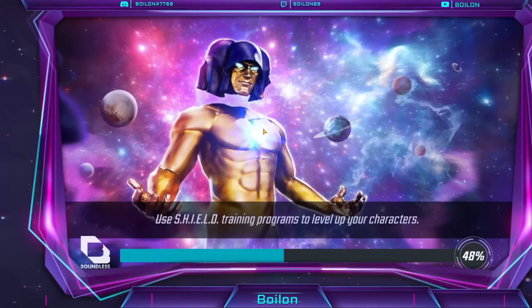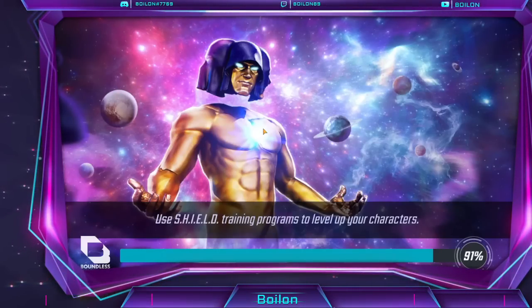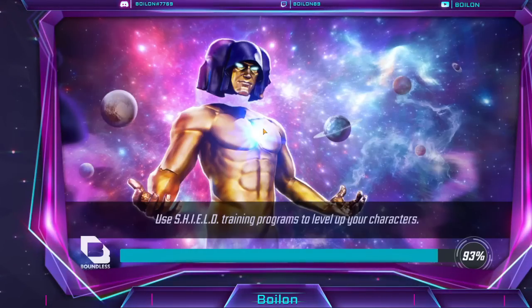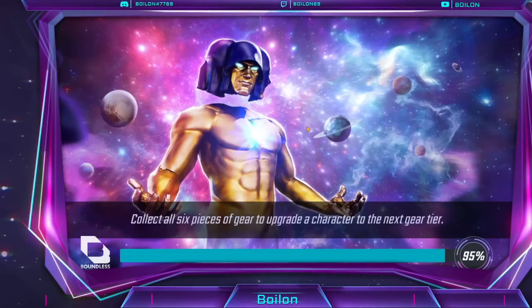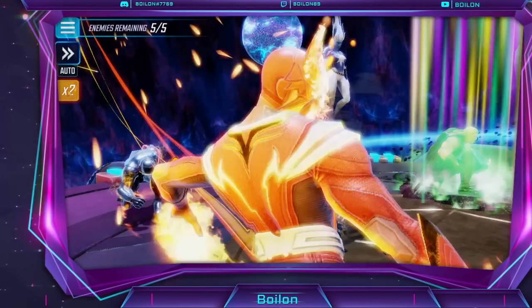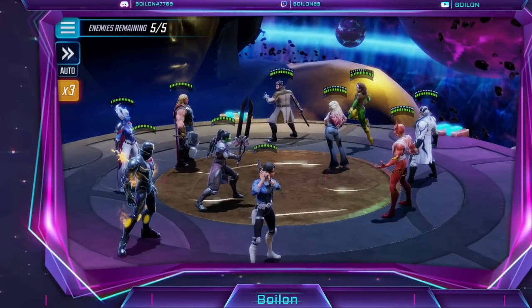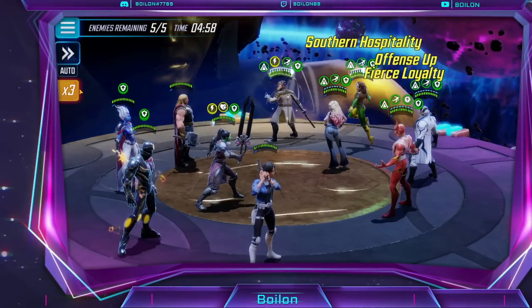She will taunt again when others go under 50%, so you're basically stuck into her for a long time. She does her special on the person with the highest speed, which is probably going to be Nebula. It's unavoidable, so the Evade does nothing. I'm not really sure how this lines up because I've never done this matchup before.